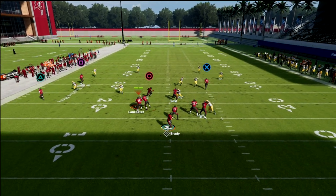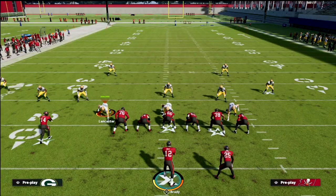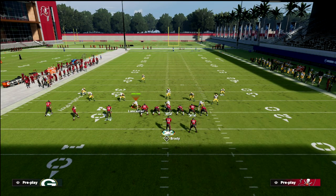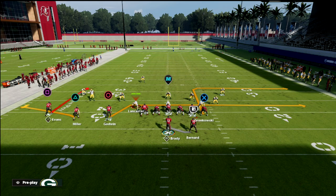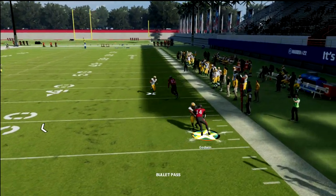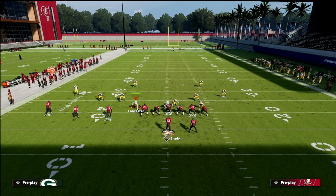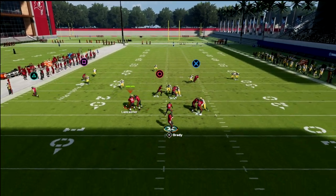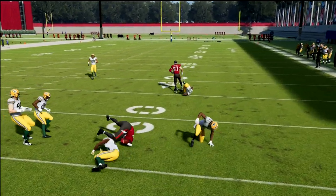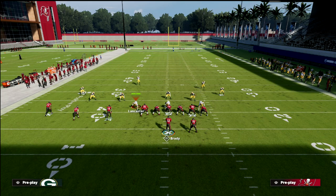Against cover four, you'll notice the out route gets outside of almost every zone in the game — you out-leverage your opponent to the outside, which is one of the many advantages of trips tight end. We smart route the tight end, drag the inside slot, flat Miller, and curl Evans with play action on. Against cover three it's a high-low: he goes to the out, then you turn the drag up field for five to ten yards — very good result.